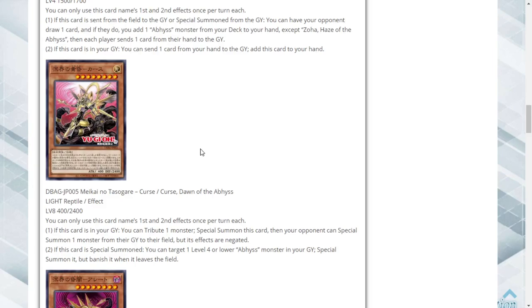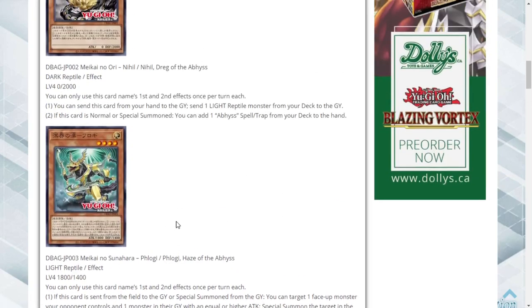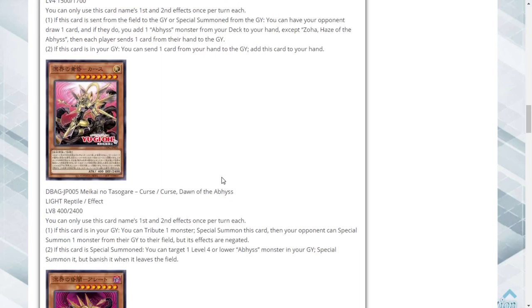Next up is Curse at Dawn of the Abyss — Level 8 Light Reptile Effect Monster, 400 attack, 2400 defense. The Level 4s are important since Rank 4 XYZs are still probably the best. If this card is in your graveyard you tribute one monster to special summon it, then your opponent can special summon one monster from their graveyard but its effects are negated. If special summoned you can target one Level 4 or lower Abyss monster in your graveyard and special summon it, but banish it when it leaves the field.